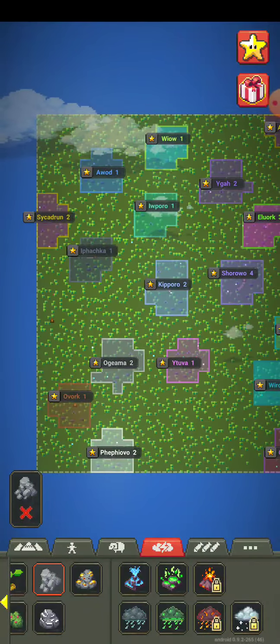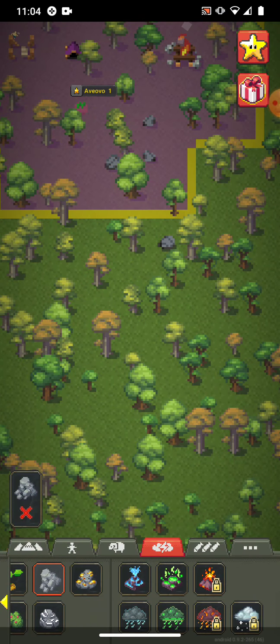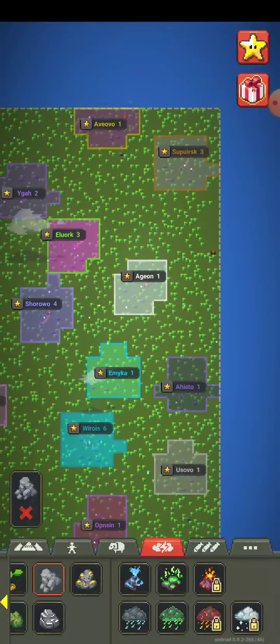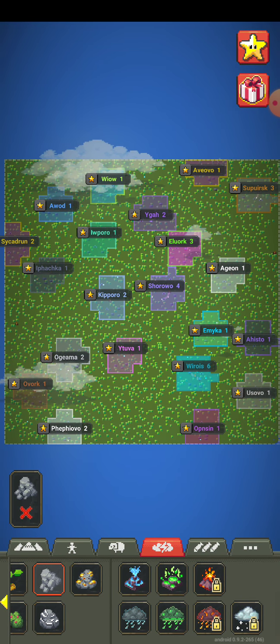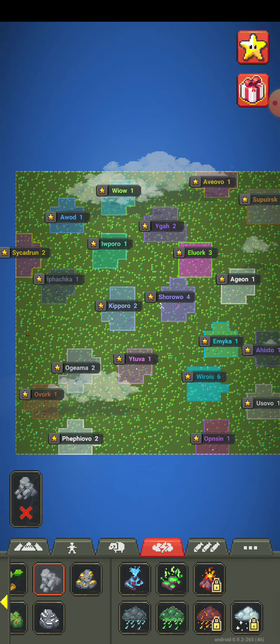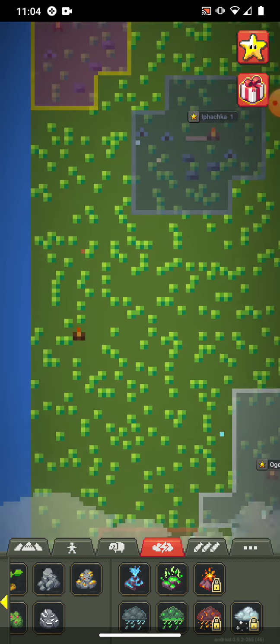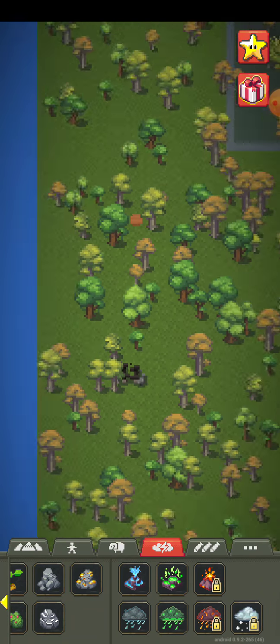That colony, this one too, same with this one. Yeah, that's pretty much it — I don't see any other one. Yeah, they all have rocks, even that one. But some people were just starting a little colony with a campfire and then getting wrecked by wolves.